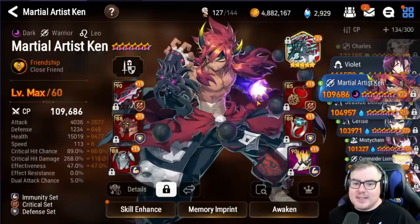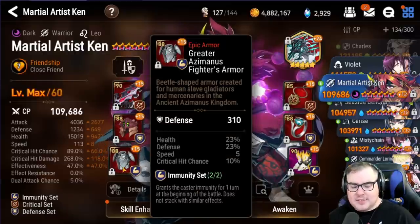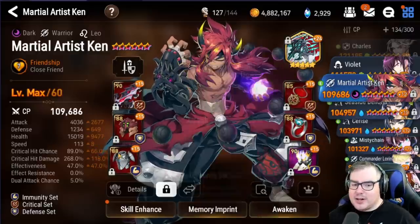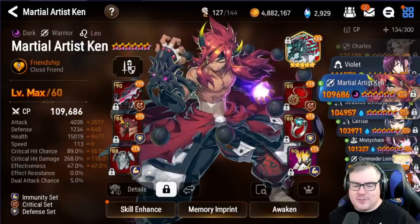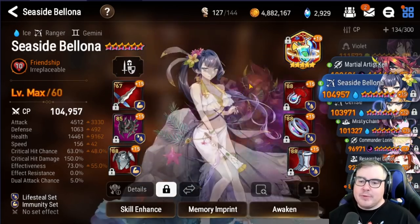We then have our ML Ken. I didn't touch him since last time, so the stats are the same as before. I wanted lots of damage and lots of crit with a little bit of everything. If I could change this ML Ken, I would honestly lower the crit rate to maybe around 60 and just push his attack up to around 4400-4500, but this is the best I could do.